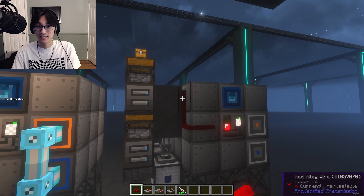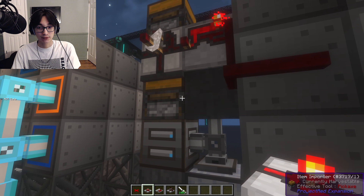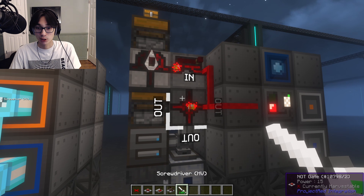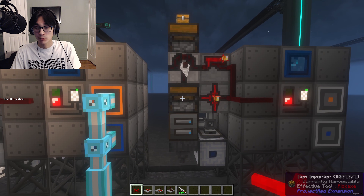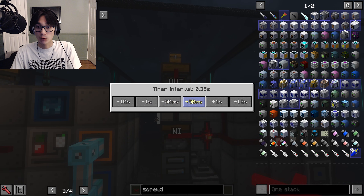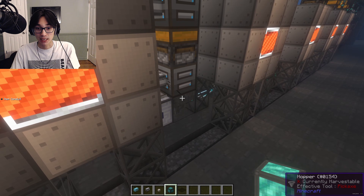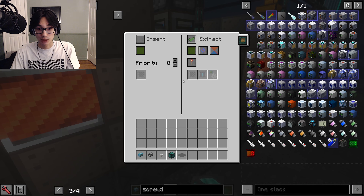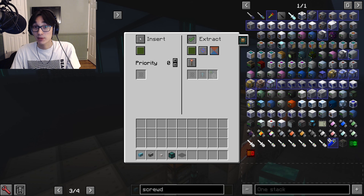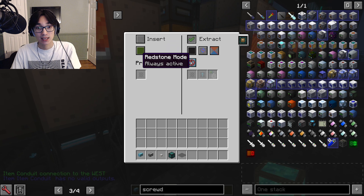Place red alloy wire here, here, and here. Add a timer facing upwards here, a repeater facing into the timer here, and a NOT gate facing the same direction as the repeater here. If you mess up the orientation of these Project Red circuits, you can always right-click with the screwdriver to turn it 90 degrees. Place a red alloy wire on this item importer and another one on this item importer. Set the timer to 0.4 seconds. Connect your item conduits to your input and output of your machine, namely your baby chest and your hopper. Set the baby chest to insert on cyan and NOT to extract. Set the hopper to extract on black and set it to always active.